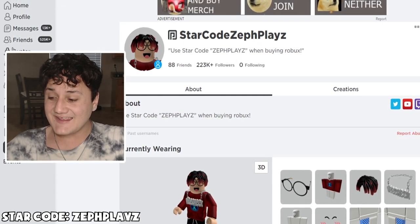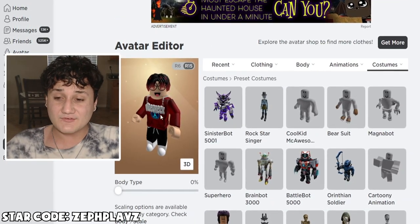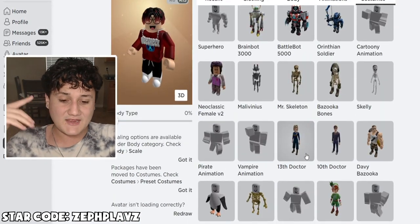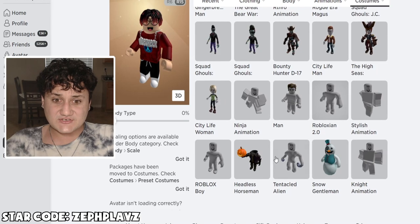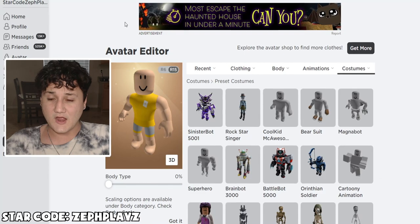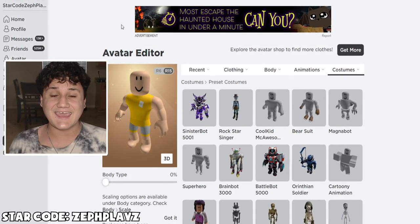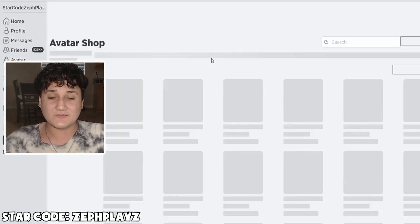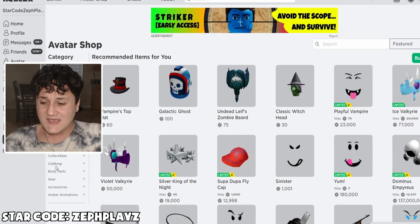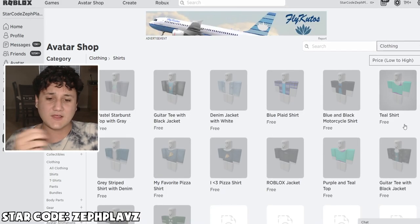Let's go ahead and start a fresh new Roblox account. As you can see, we have all this stuff on — this Roblox avatar is worth roughly around 20,000 Robux. But we're going to start a fresh new one today, starting off with the Roblox boy package. We're going to look for every single type of free thing we can get in the catalog. Let's start off with the basics: clothing, shirts, best selling price low to high.